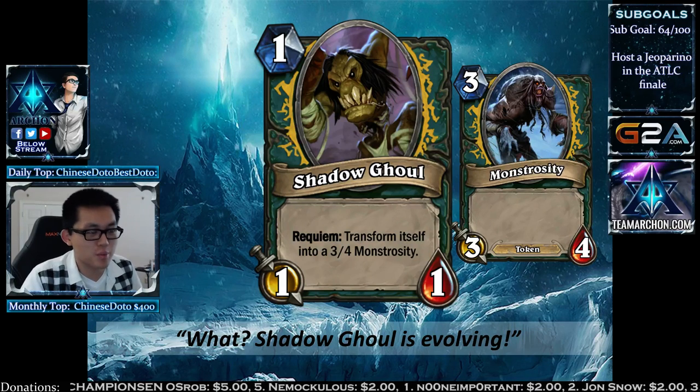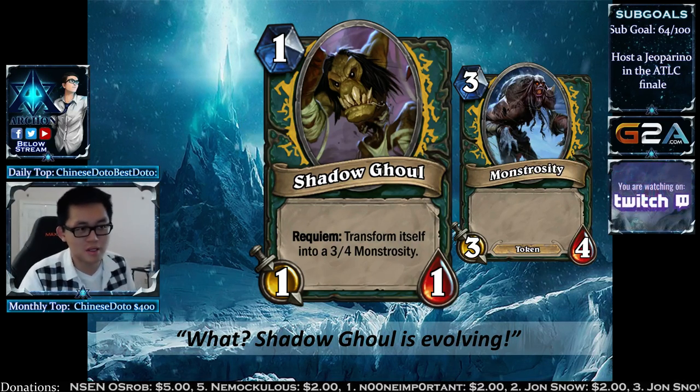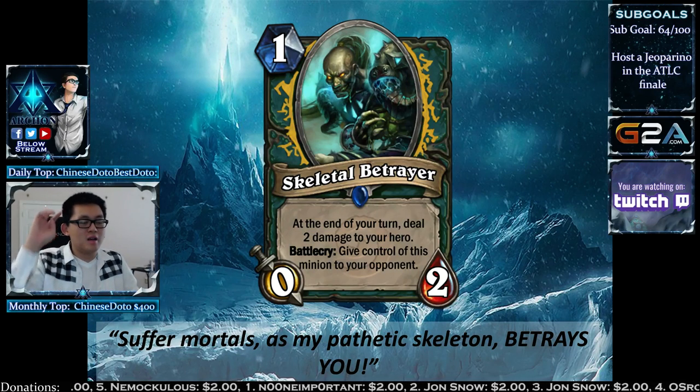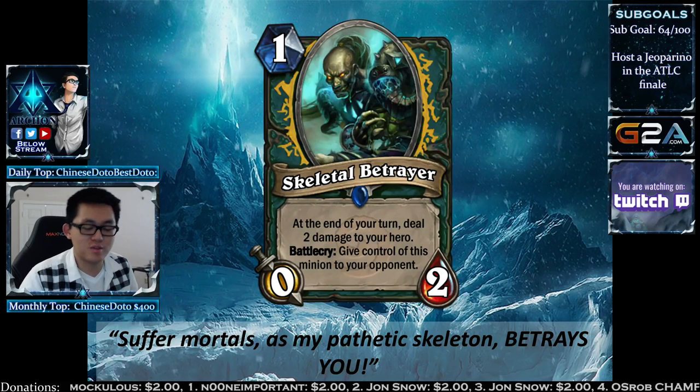You can play Shadow Ghoul at turn 1 against classes that can't deal with it, like Priest. Another 1-drop feels kind of weird and doesn't fit yet, but with other cards we'll see — it might be really cool.